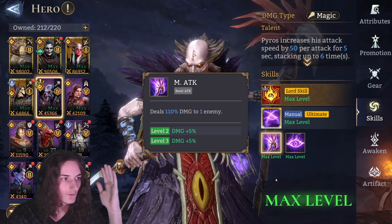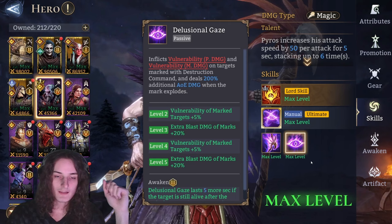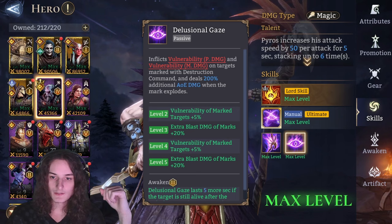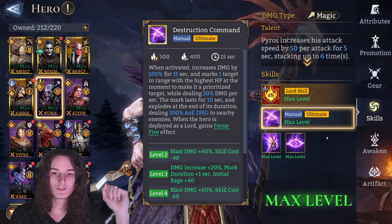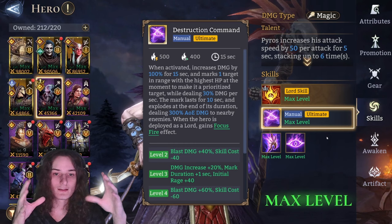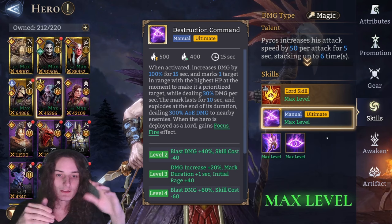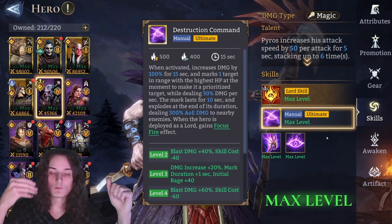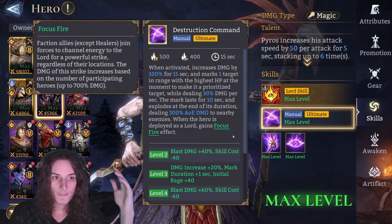For his first skill we have the basic attack dealing 110% damage. Then we have Delusional Gaze, his passive that inflicts vulnerability — physical and magical — on targets marked with his ultimate, dealing 200% extra AoE damage. The ultimate is the key part of his kit: when activated it increases his damage by 100% for 15 seconds and marks the one target in range with the highest HP, dealing 30% magical damage per second. The mark lasts 10 seconds and explodes at the end dealing 300% AoE damage. When deployed as lord, his ultimate changes and he gains Focus Fire.